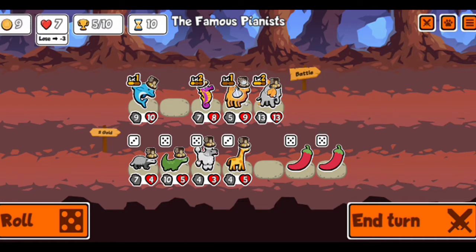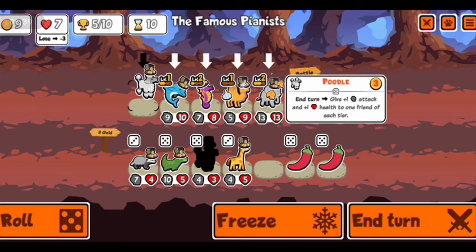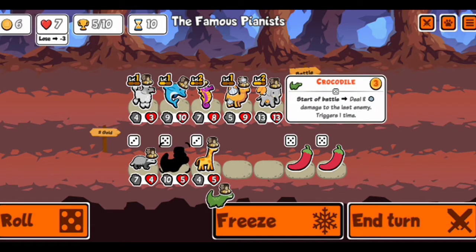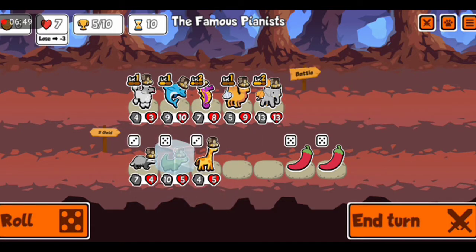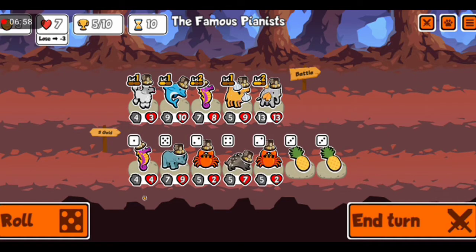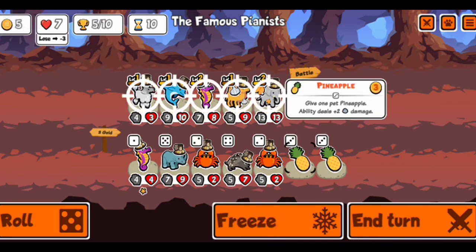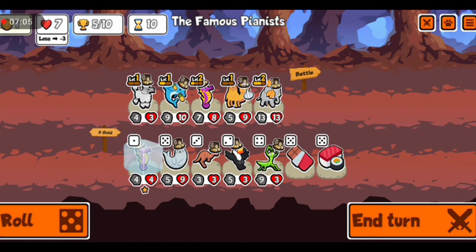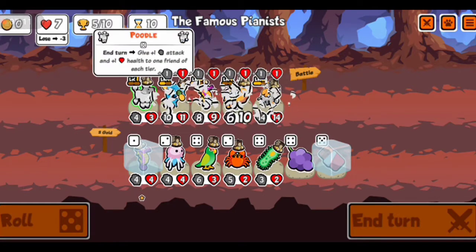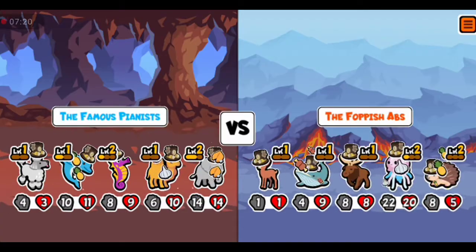I'm kind of confused about which of these pets is better at each level. The elephant is from tier three, the camel from tier four, the Aco is from tier one, and the dolphin from tier seven. So we actually have the old combo there.